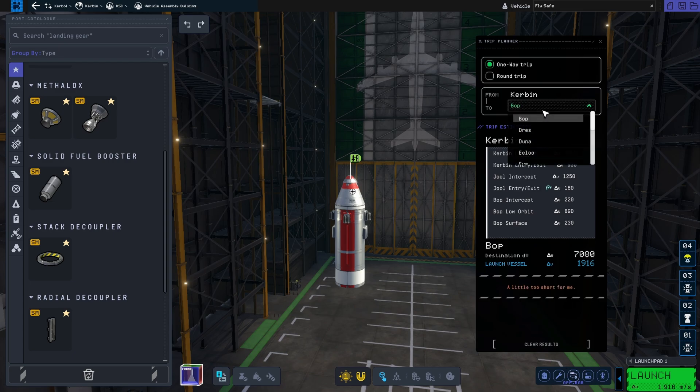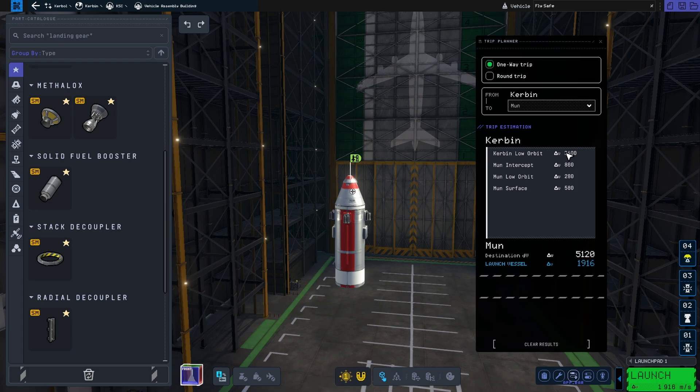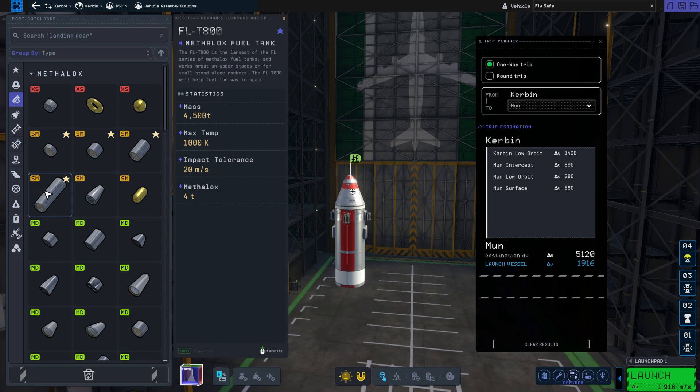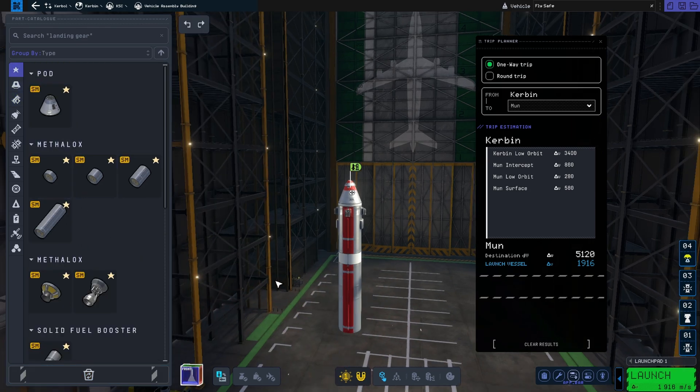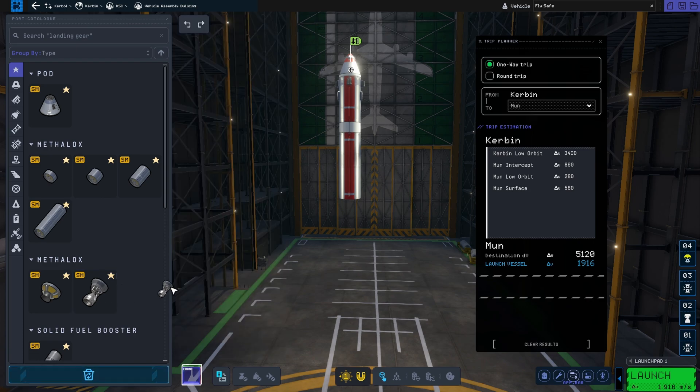We need to check our delta-V. KSP-2 has a trip planner, which is equivalent to the delta-V chart used in KSP-1. You can select a one-way trip and it breaks down the delta-V requirements. For low Kerbin orbit we need 3,400 meters per second delta-V, and we currently have 1,916. So we need a bigger tank. We'll take a Methalox tank, attach it, and add the rocket engine. That gives us just about enough to reach low Kerbin orbit — and adding one more tank brings us to 3,700, which gives us some margin.